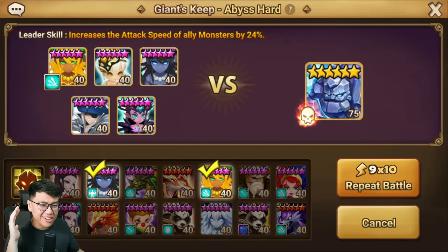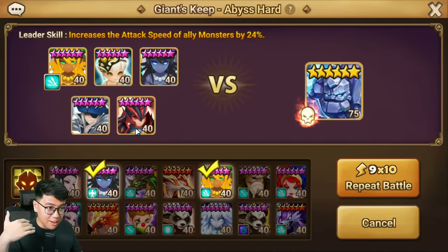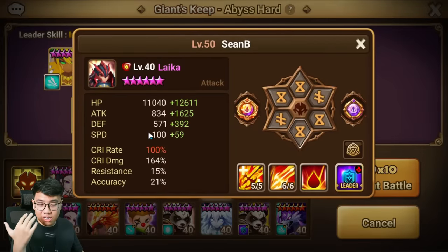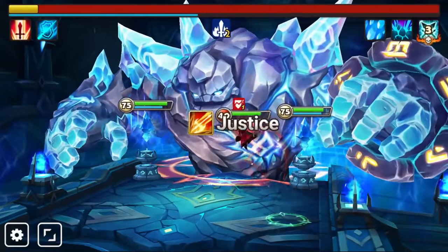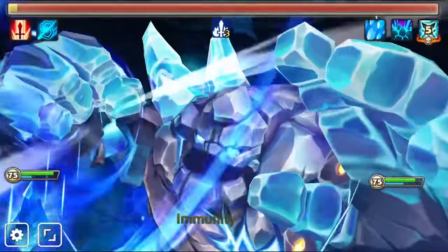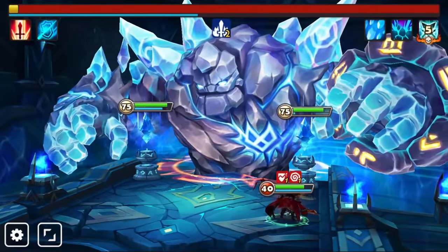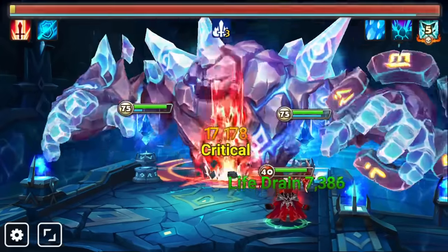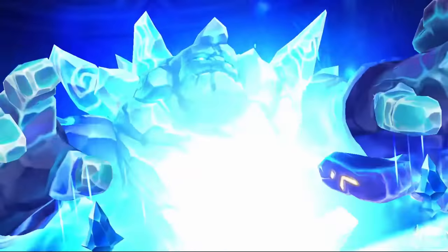If your team has been failing and your runes are not as good, consider using Laika. Take out Helya, put in Laika, and Laika will solo the boss for you in case things go wrong. If you can bring Laika to the boss stage, the boss will not be able to kill Laika very easily. Laika's attacks will not land as glancing hits, he can heal himself, and he can do very good damage. So bring Laika to the boss, and if you fail, Laika will make sure you don't fail and will destroy the boss for you.